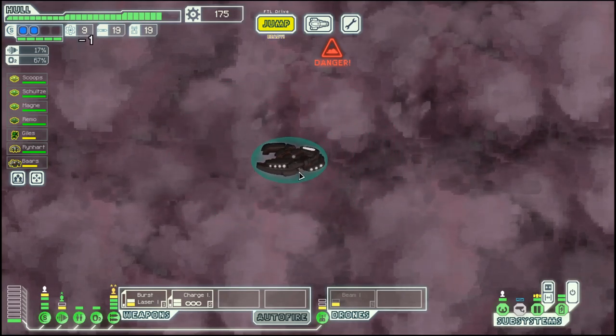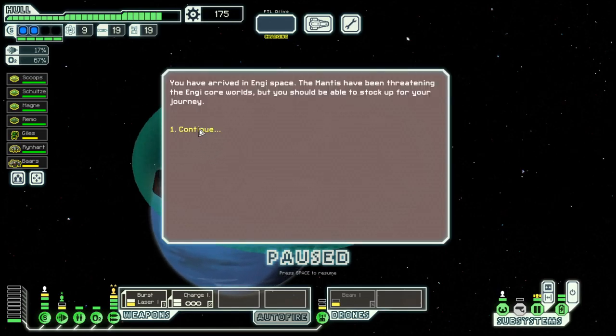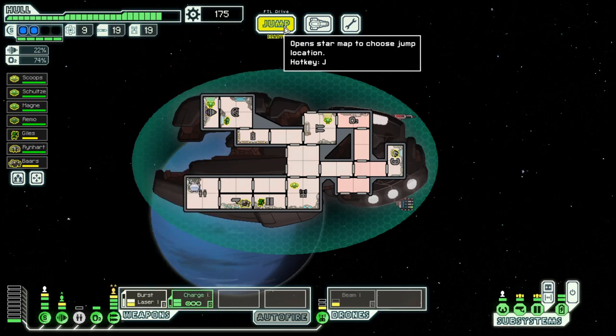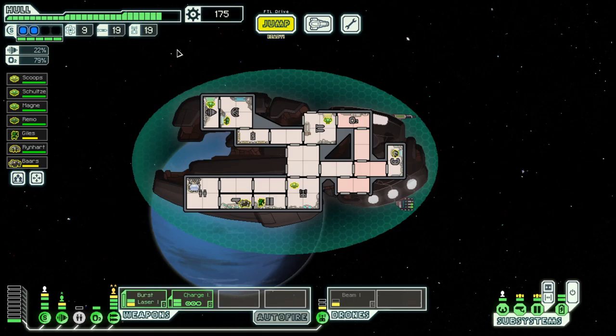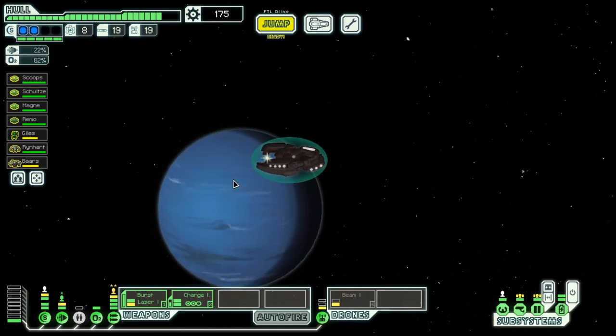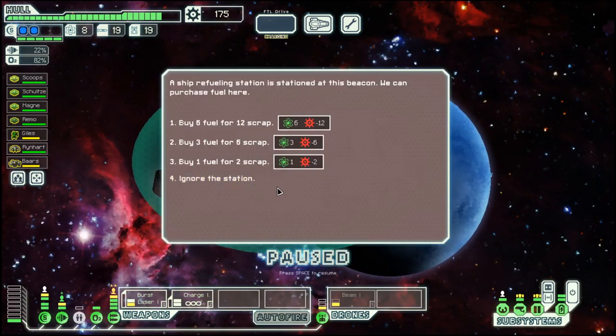Hello boys and girls, my name is Autisty and welcome back to season 36 of my FTL series, where we are moving into an energy control sector. Waiting for oxygen to come back a bit more, we have a nice exit location, and we have quite a bit of scrap we could use with better weapons.